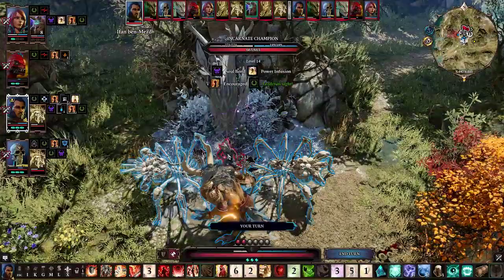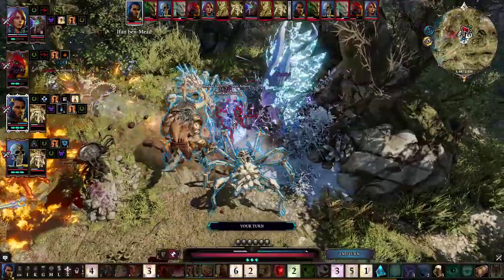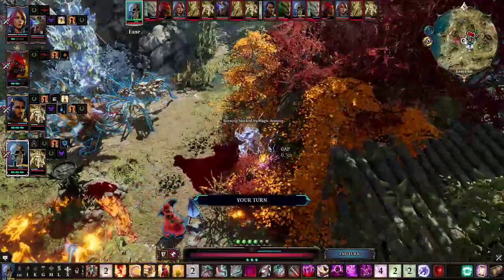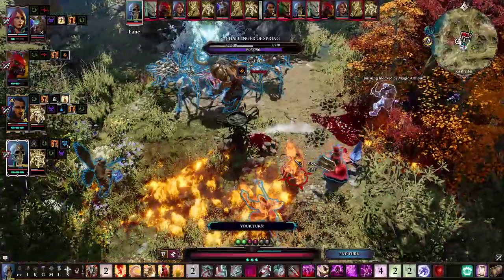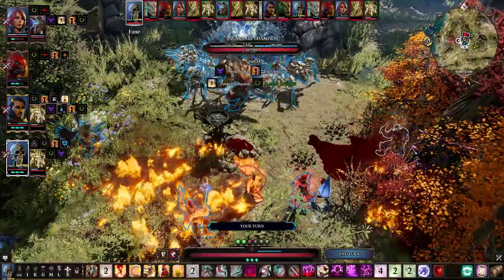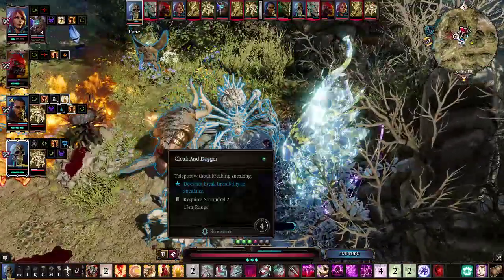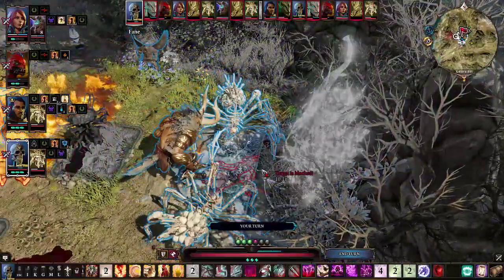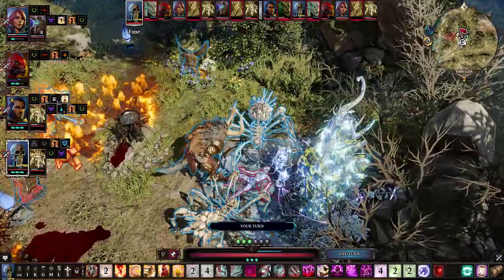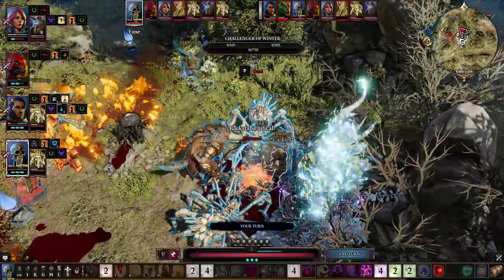That means Challenger of Winter — can you knock him down from here? Yes! Excellent. Who's acting next? Challenger of Winter. Fane, that means you need to kill this dude over here. Cloaking Dagger right in behind him — and then Corrupted Blade this way. He's already dead, that's awesome.